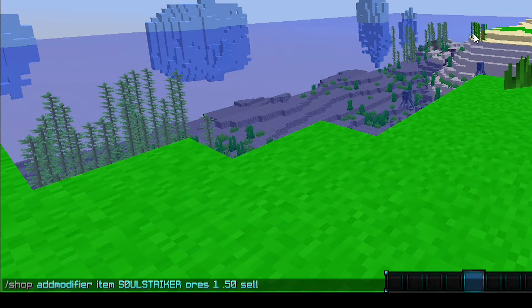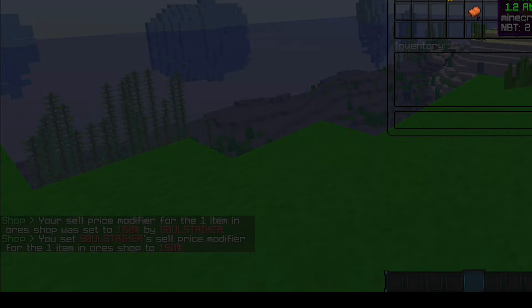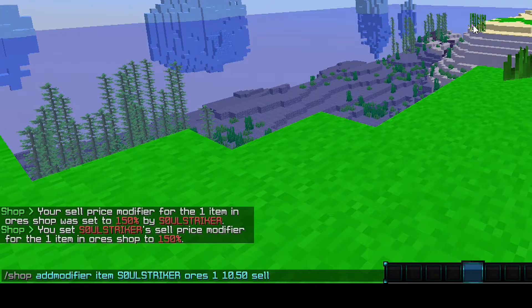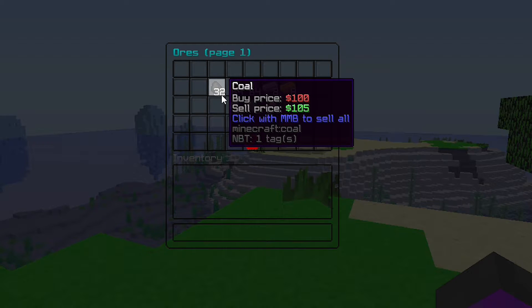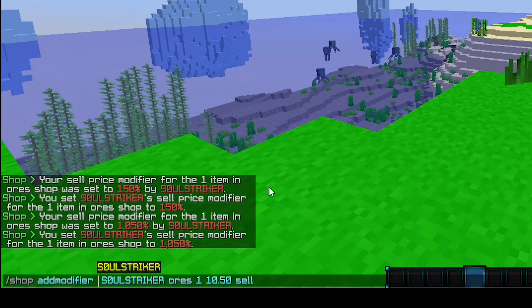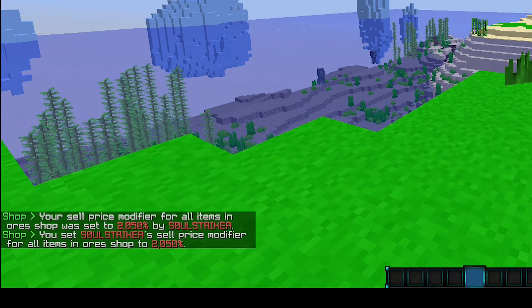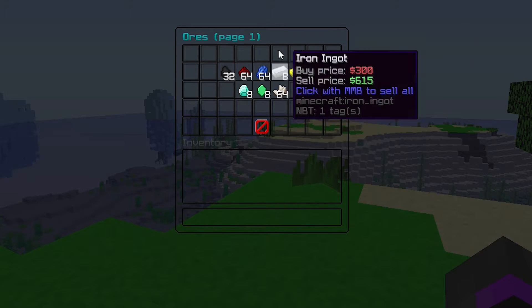Say we want to add 150 to the original price — we set the modifier to 1.50, which is a 150% increase, and now the item shows $15 in the shop, about $5 more than before. We can bump it up even more — say 10.50, which would be roughly 1,050%, and now it's selling for $105. This is only for that specific player and specific item. You can also give a whole shop category a boost — specifying the player and the category (ores) with a value of 20.50, and now every item in the ore shop is increased.